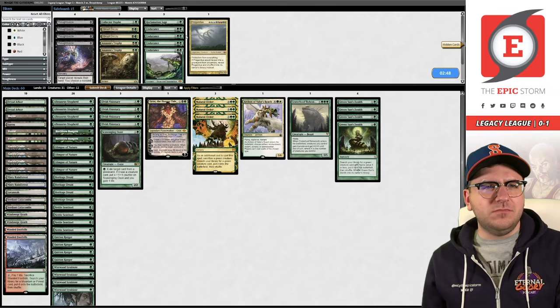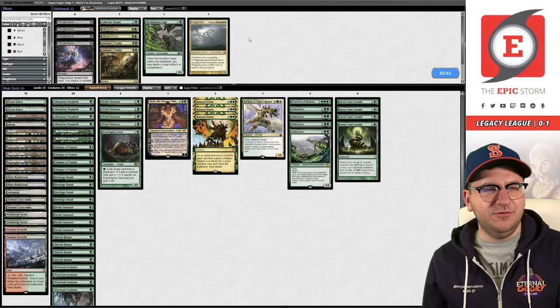We won a game! Woot woot. Archon has trample - how about that! I guess we won a game in match one as well. I have to guess Endurance is probably good here - it's a 3/4 with Reach and can block all those flying creatures. I felt like our main deck was pretty good against them to begin with.